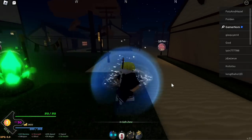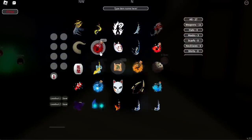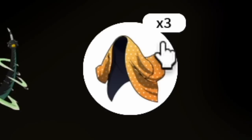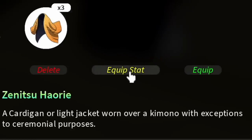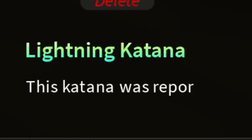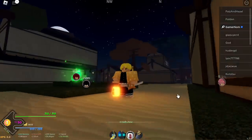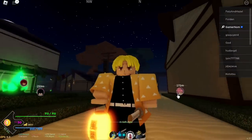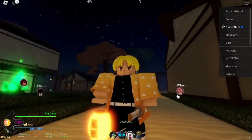Next up is our costume. Aside from making your own combination of shirts, pants, and shoes, we need a sword and Zenitsu's haori. With this level account, we already have all these items. For the sword or the katana, we're going to use this one — at level 1 we already have the lightning katana. We have the clan, the haori, the sword, the hair, the eyes, and the mouth.